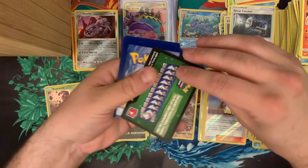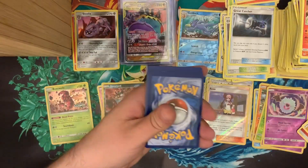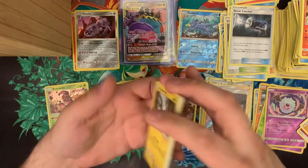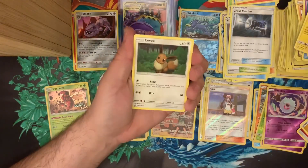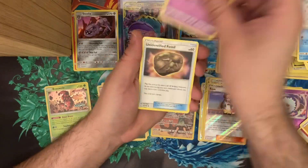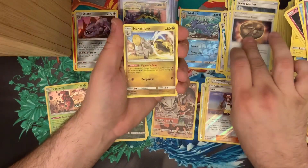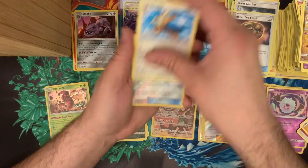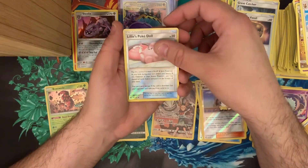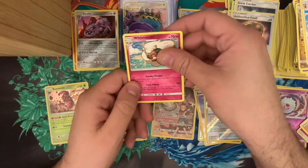Fourth green code. Magnemite, Flabébé, Sneasel, a tube, Unidentified Fossil, Hakamo-o, Herdier, another reverse holo Lillie's Poké Doll, and a regular rare Whimsicott.